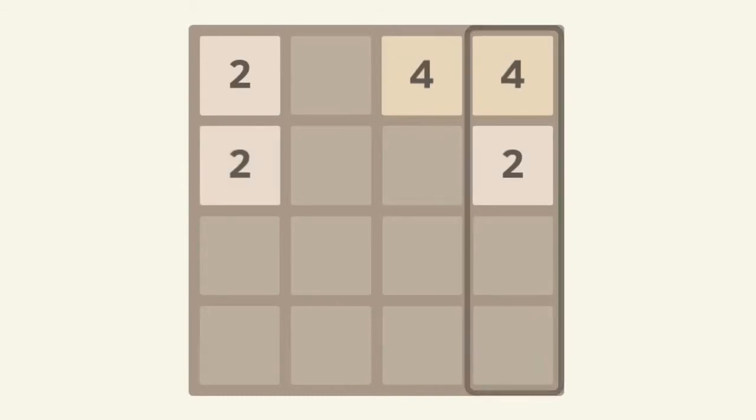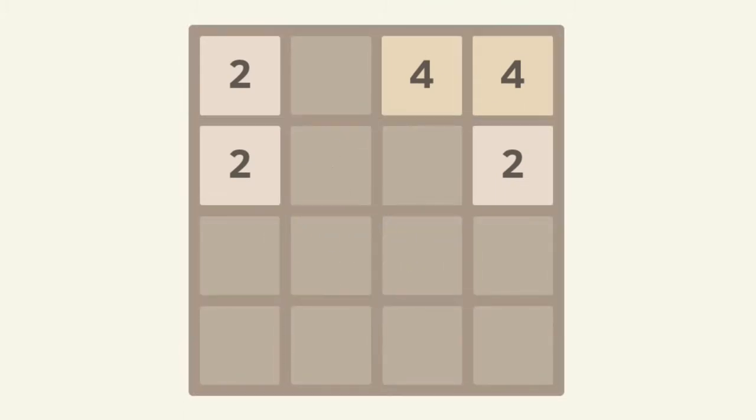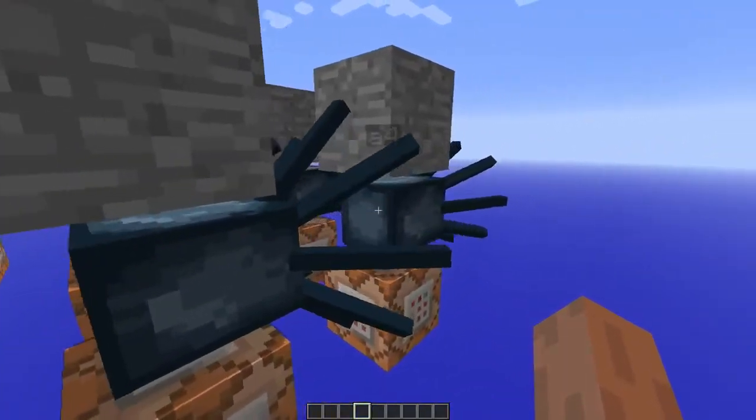We'll do that process four times for every row, and we'll do that four times for every direction. But first we'll take a look at one of these steps, because what is actually going on over here? The answer is squids.